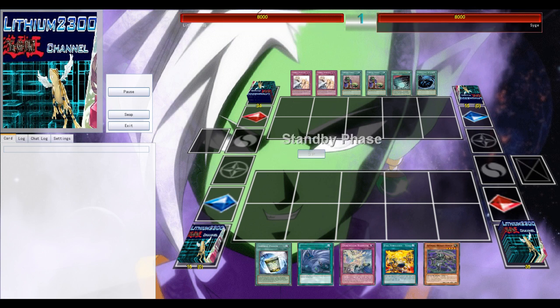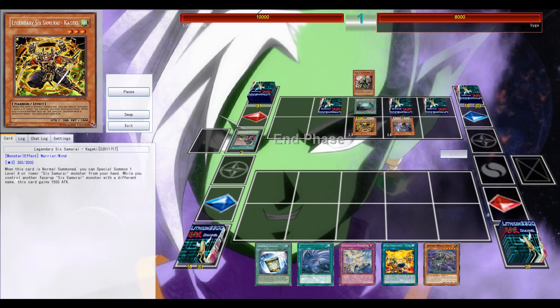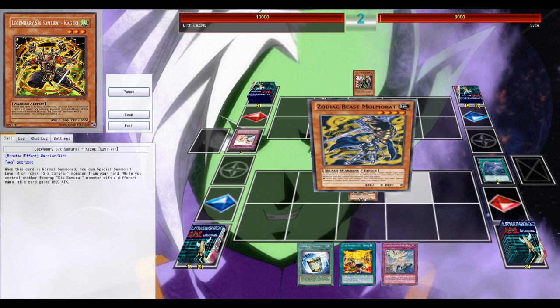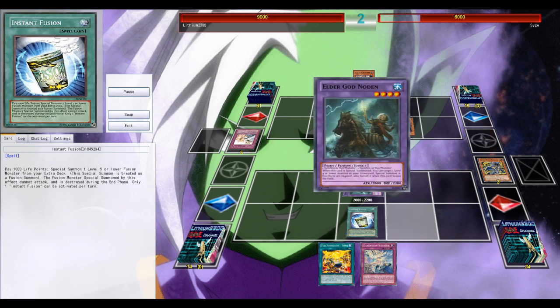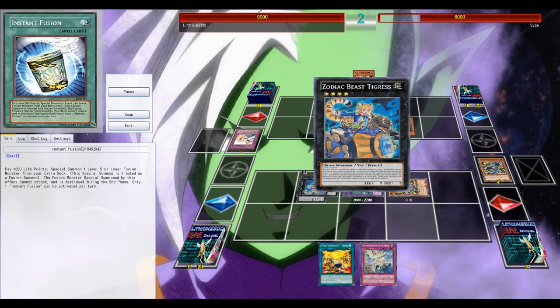Legend: Six Samurai. Back in 2011 this deck was one of the most broken decks because it featured one of the most overpowered spells in the game — Gateway of the Six. The card might be power-crept due to newer cards, but Gateway can still abuse the whole Samurai engine into infinite loops, which is why it's still banned in the TCG — and I believe it's at three in the OCG.